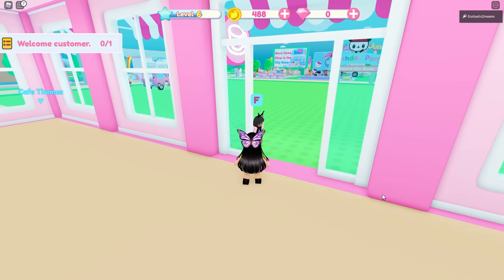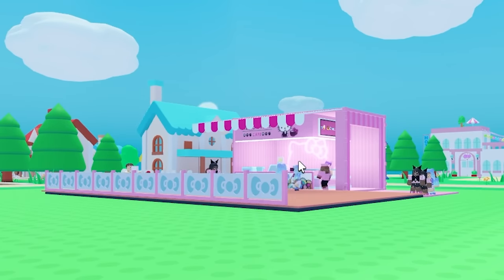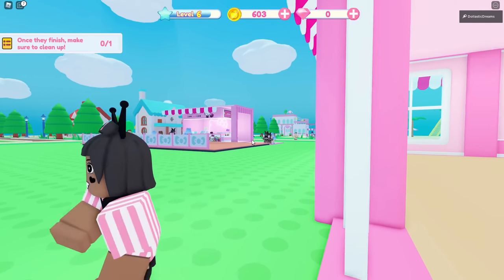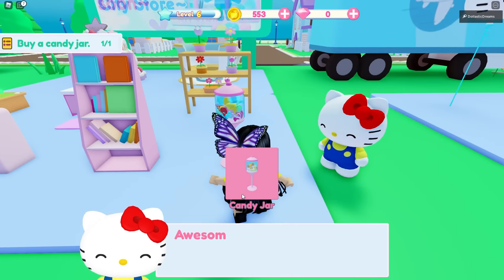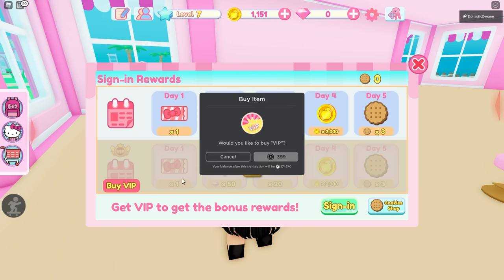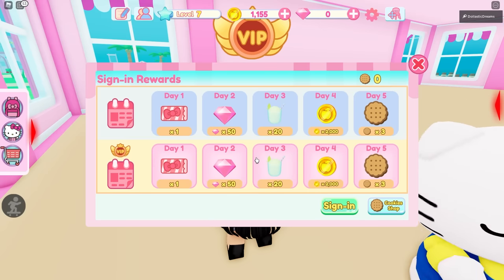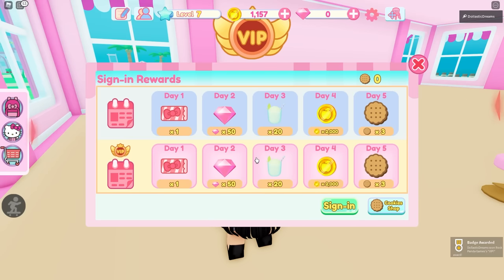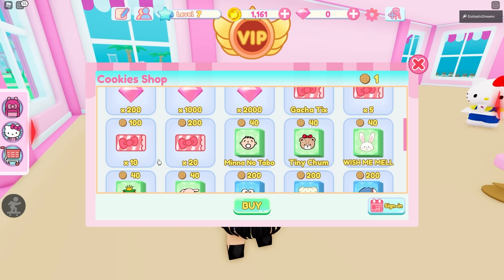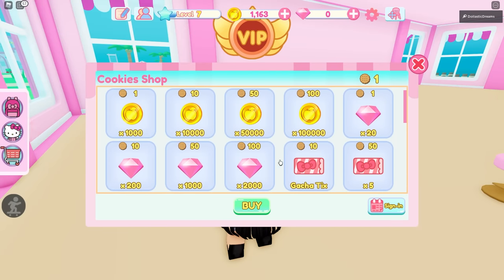We already have a customer waiting. Here you go, I hope you enjoy your coffee. I'm just so glad to see my outdoor cafe going so well. Let's buy a candy jar. They just popped up with this sign-in rewards menu and they're really tempting me. If I buy VIP, I get extra rewards for each day I sign in. I'm going to do it — it's almost 400 Robux, but I think it's going to be worth it. I do want to continue playing this game. Sanrio is one of my favorite franchises.